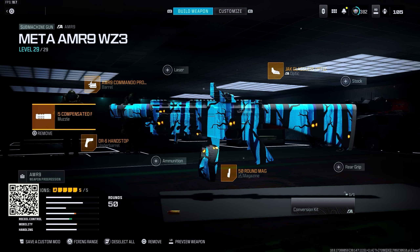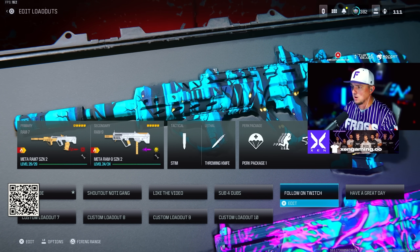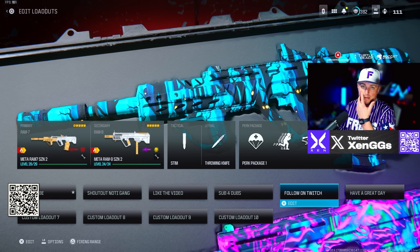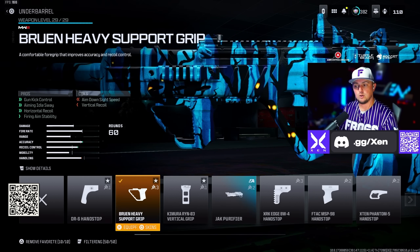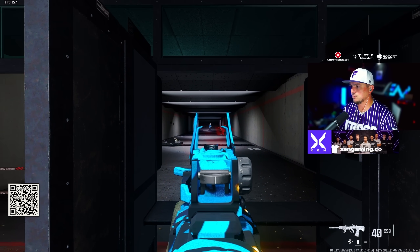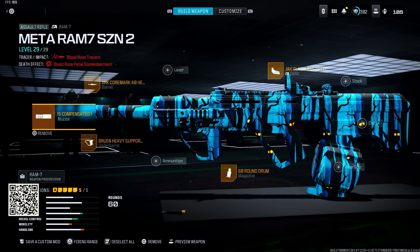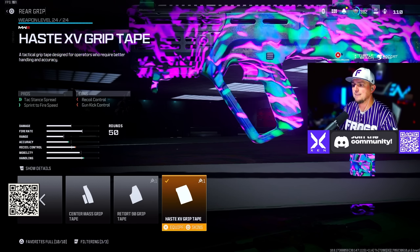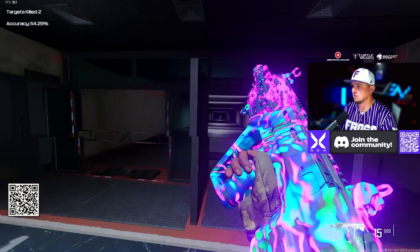For this next loadout we're going with the RAM 7 and the RAM 9. The RAM 7 with this new optic is a lot of fun — I'd been running it on iron sights but this new optic works well. RAM 7 build: Zeman 35 Compensated Flash Muzzle, XR Case Core Mark 40 Heavy Barrel, Bruin Heavy Support Grip underbarrel, Jack Glassless Optic, and 60 round mag. No visual recoil at all. For the RAM 9: Zeman Muzzle, DR6 Handstop underbarrel, 50 round drum, Recon Comb, and Haste XV Grip Tape — an absolute beam, solid at mid range and really good up close.